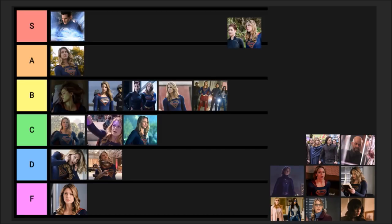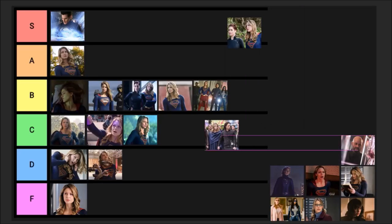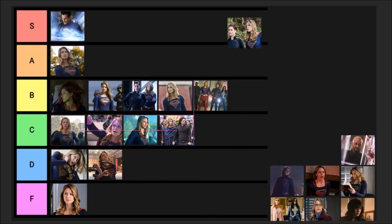Episode fourteen, 'Stand and Deliver' — Ben Lockwood organizes a rally, we have the peaceful rally with Supergirl, Brainiac, and Nia, and Haley assigns Alex to be with Ben Lockwood. I thought this was pretty good — I'm going to put it at a C. I liked the fact they brought back the Kryptonian robe; I thought that was a nice callback.